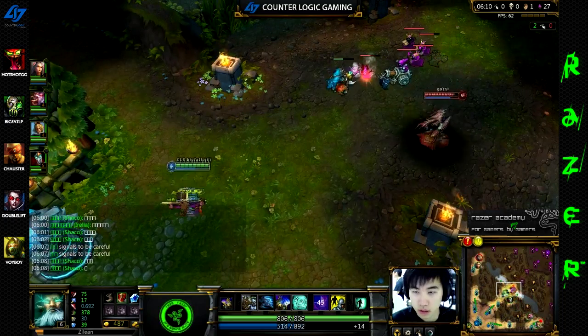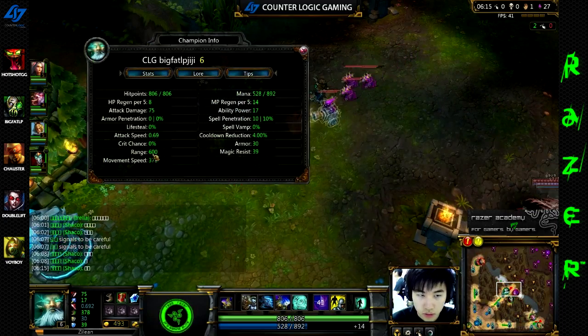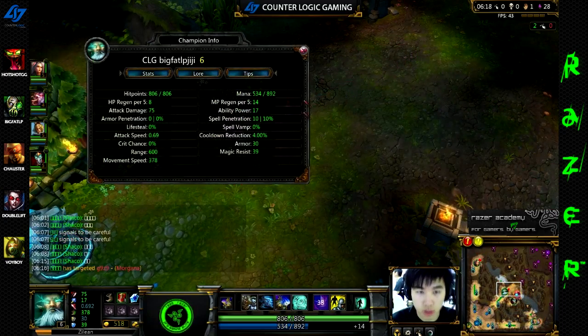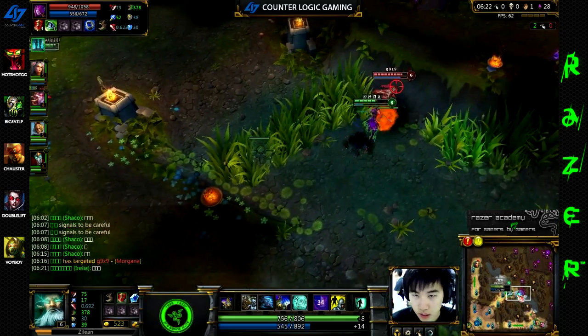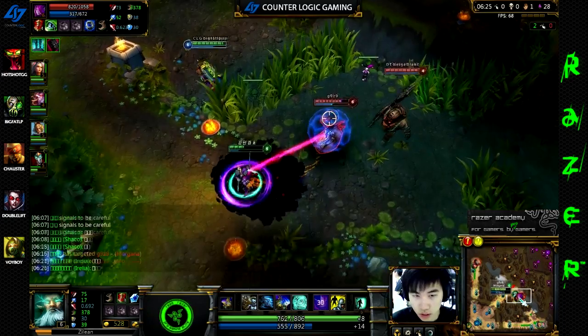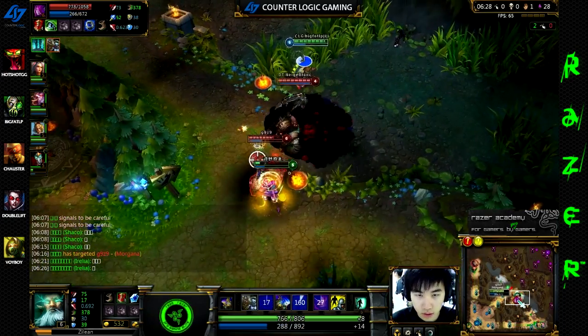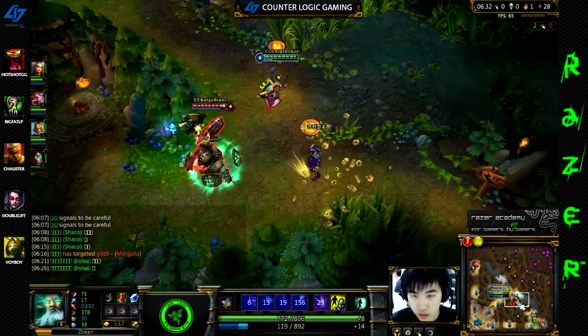Part of what makes Zilean laning so good in the beginning is that you have crazy attack range — 600 attack range — and your attack animation is also very good. This guy goes crazy over here though; he doesn't have anything and is challenging me. Luckily I'm here to ult him — I just hit level 6 also.